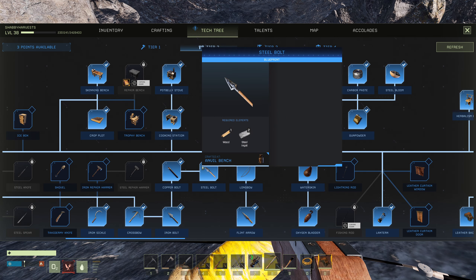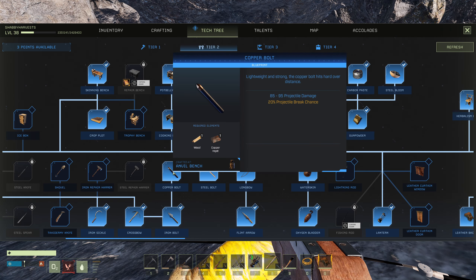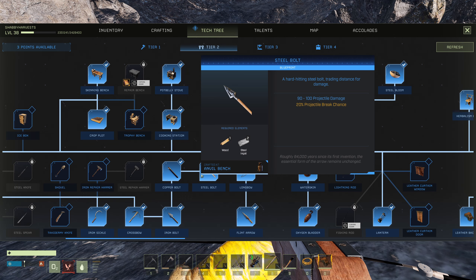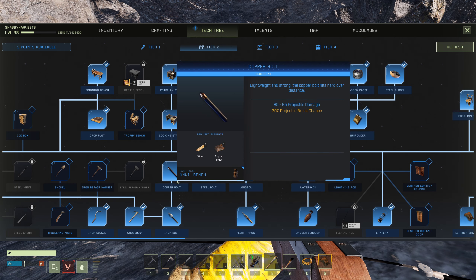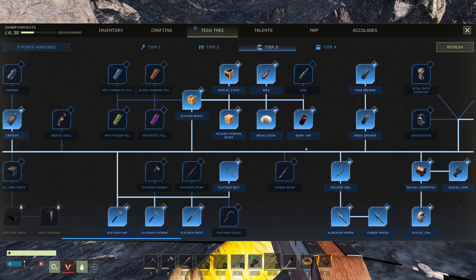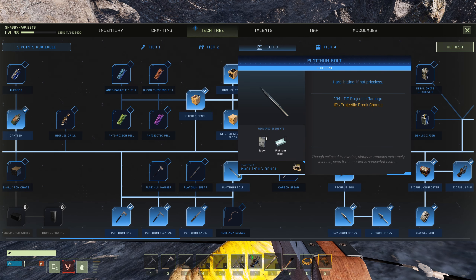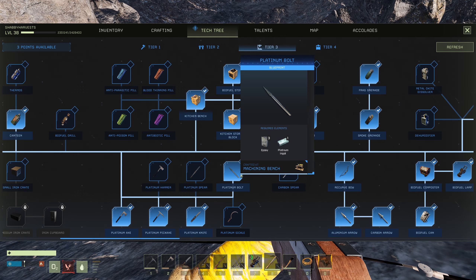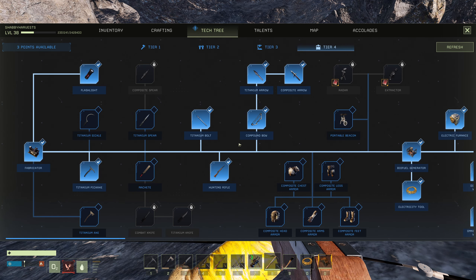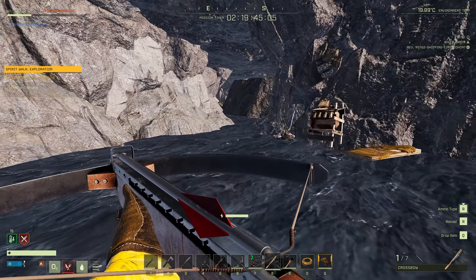Honestly, if you're going to use any of the first three, use the copper bolt — it's 85 to 95 damage and you'll barely notice the five percent drop-off, but you'll notice the cost reduction: 12 iron ore plus two coal versus three copper ore. At tier three we unlock the platinum bolt — three epoxy and a platinum ingot, pretty expensive. At tier four the titanium bolt costs four screws, one titanium, and one carbon fiber.